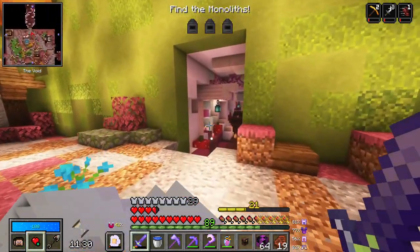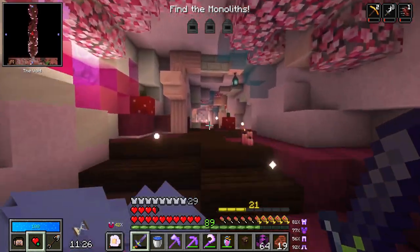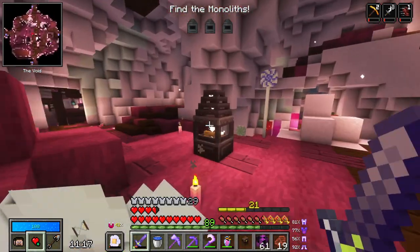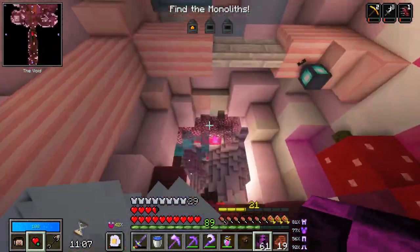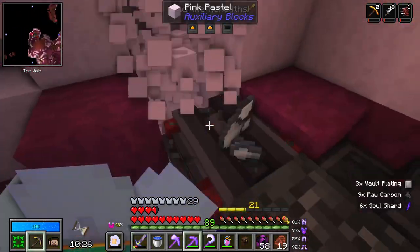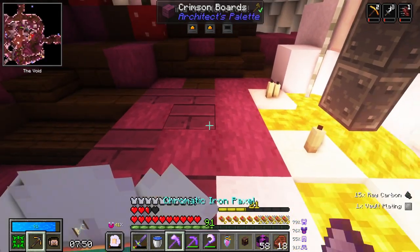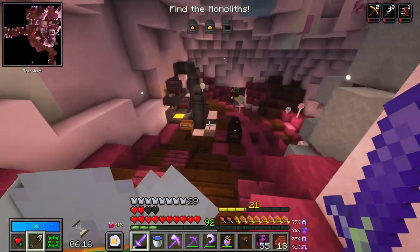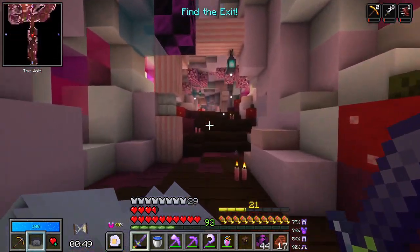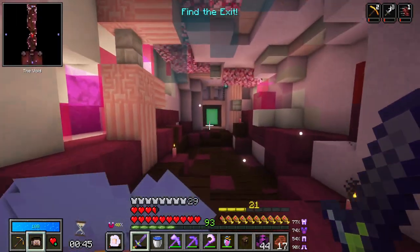I haven't found any monoliths yet because of all this exploration. You know what, it's nice to spend some time in a room you don't see very often. Monolith! Oops - yikes - oh, I'm immune to lava, yay! How are we doing on our bounty? Found one silver scrap in all of that. Not sure where it comes from - let's have a look when we get out.